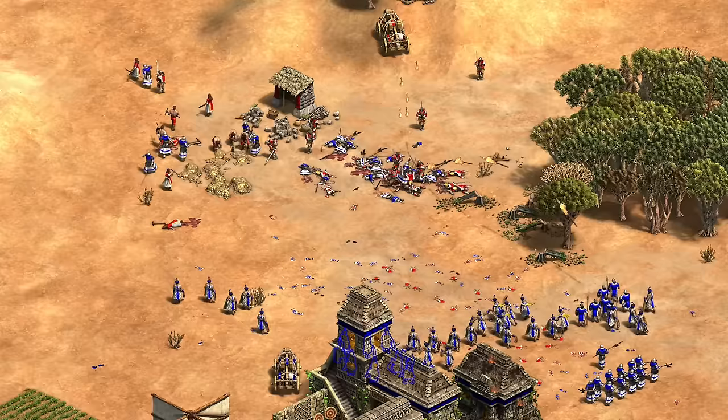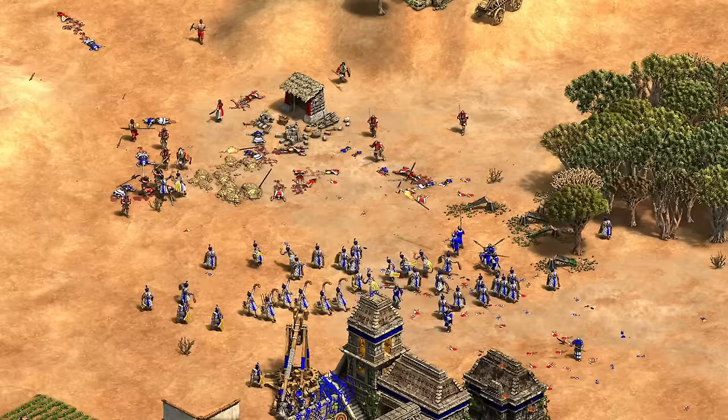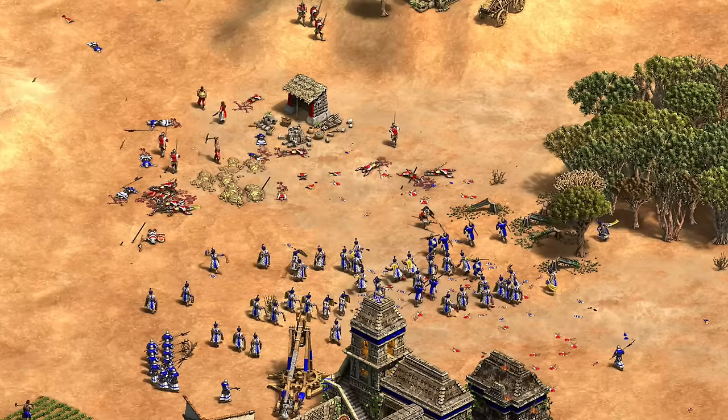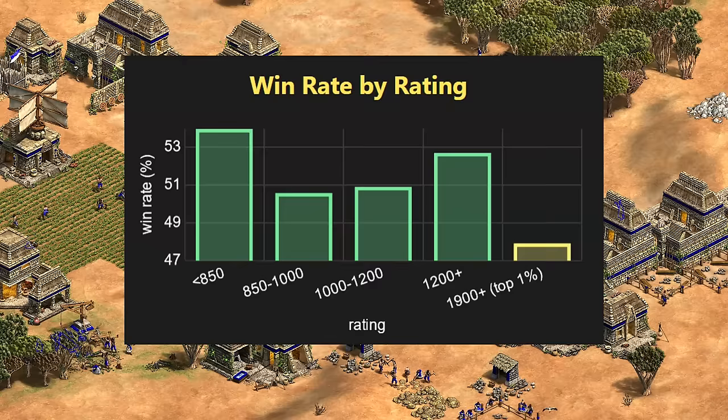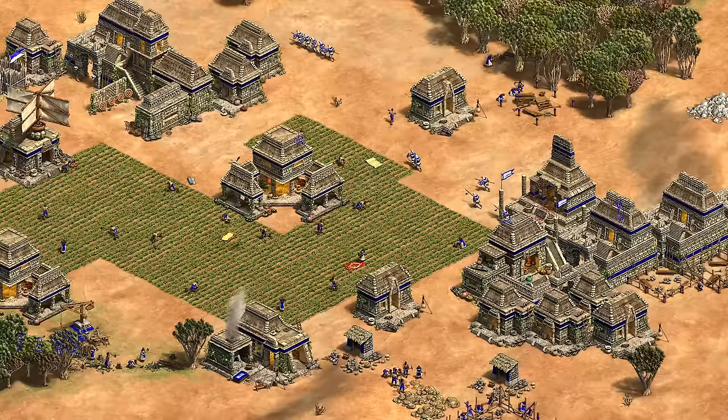Thanks to some recent buffs to their bonuses and slinger, Incas have gone from pretty middle-of-the-road to now top 10 on most open maps, and at least average on every land map. While they're technically an infantry civilization, the reputation is more about being a flexible counter-civ with great defenses. Whatever you throw at them, they always seem to have at least one or more often two good options to counter it. While this doesn't translate well for the top 1% of players, for lower level and even intermediate players this seems to be quite strong. In this video we're going to go through their bonuses, tech tree, and surprisingly good unique units.